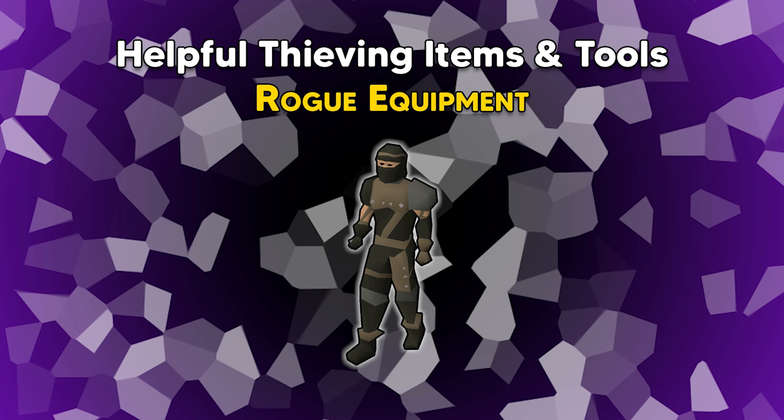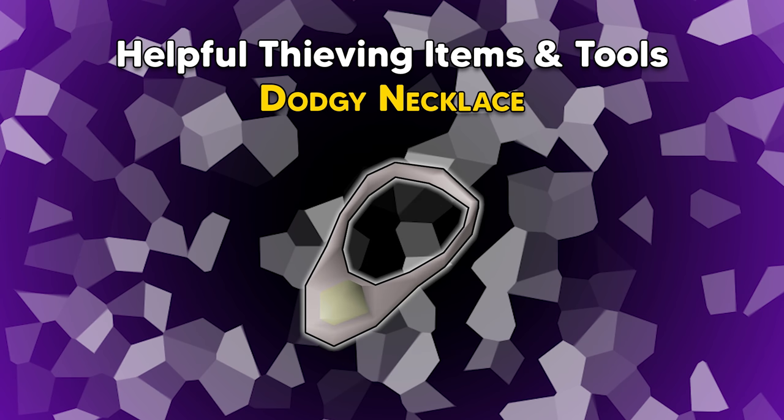Next up is the dodgy necklace. This necklace gives the wearer a 25% chance to not be stunned and damaged when failing to pickpocket. The necklace is made using a silver bar with a necklace mold and a cut opal. It is then enchanted with the level one enchant spell, and it holds 10 charges. Once all charges are used, it crumbles to dust.